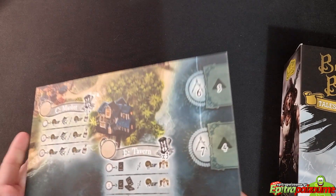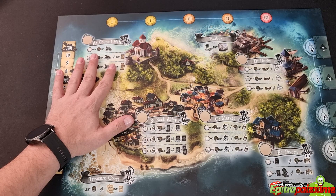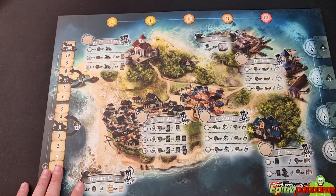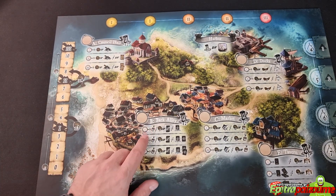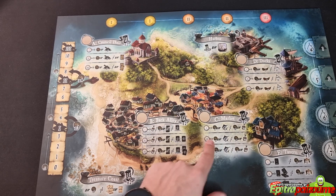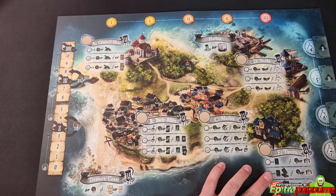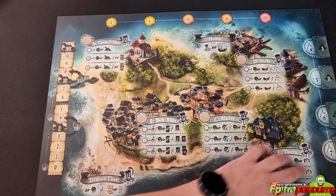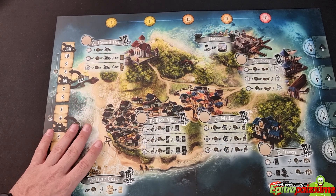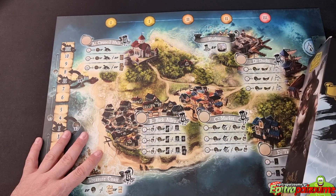First of all, we have the main board, which looks really nice. It looks like a pirate island with different locations: the council hall, the back alley — lots of dirty business probably going on there — the market, the docks where all pirate vessels dock, the tavern with a lot of drinking I suppose, treasure coast, the harbor, and some tracks and slots around the board. Okay, this looks nice — I like what I see. It gives a good vibe so far.